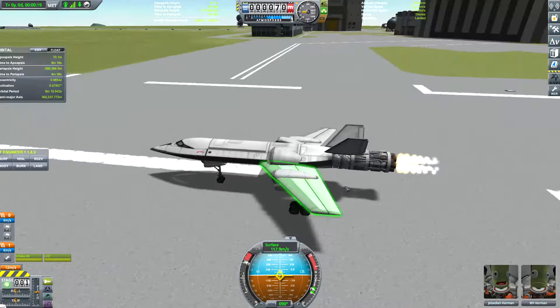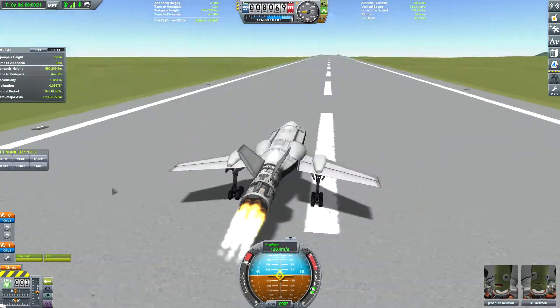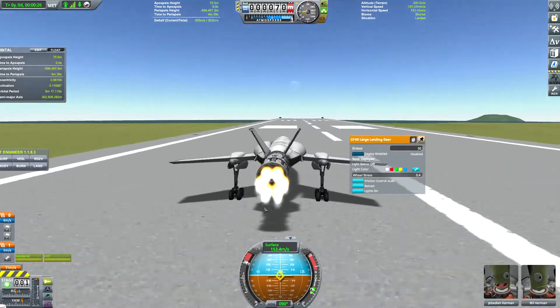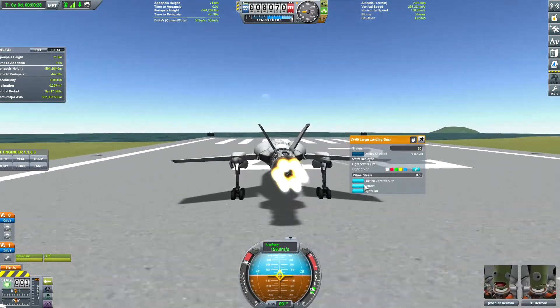Hello everyone, today I'm going to be testing out the Power Bird engine, which is from the interstellar racing car. This thing can go pretty fast, I'm just warning you guys, and we're going to take this thing out on a test flight.